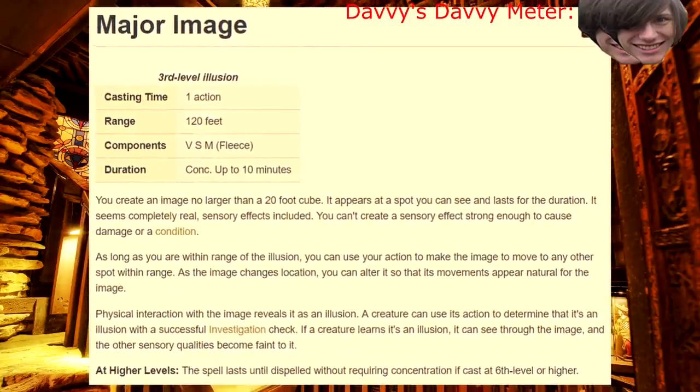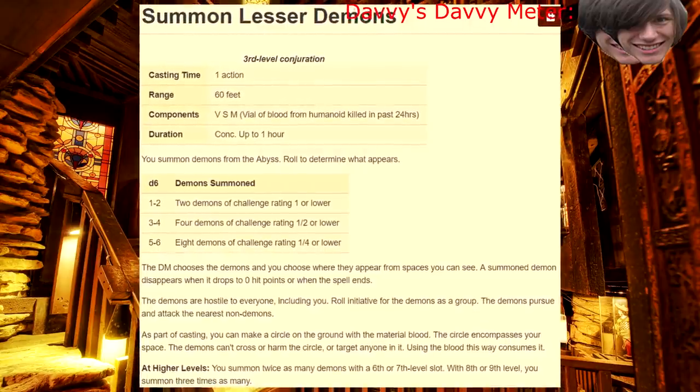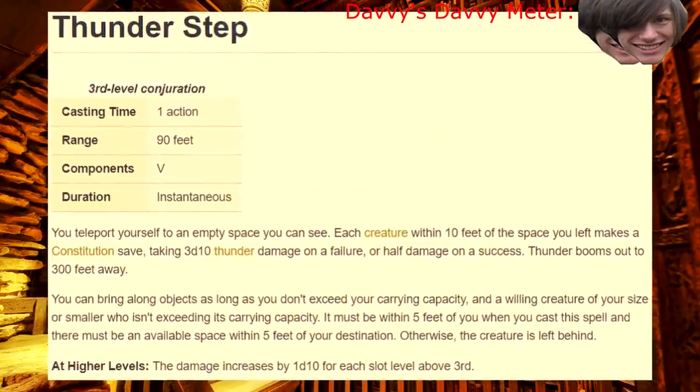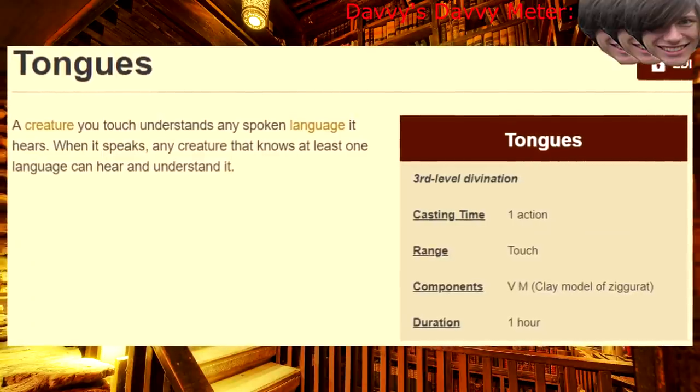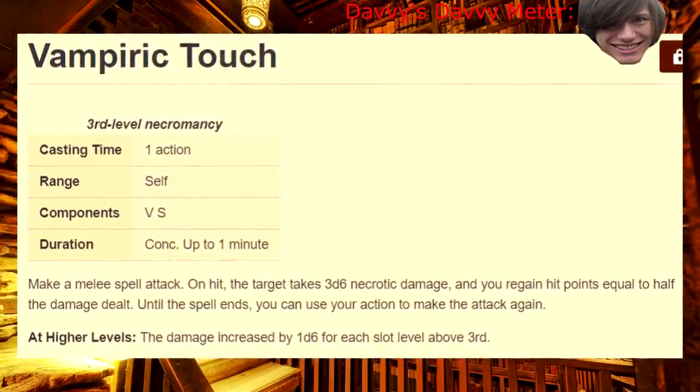Major Image — Minor Illusion's older brother. Remove Curse — you probably shouldn't be the one to use this. Summon Lesser Demons — sure hope you took that circle earlier. Thunder Step — swap out Misty Step for this, and then swap out this for Dimension Door. Tongues — sometimes there's no better utility than tonguing someone. Vampiric Touch — scales pretty well, but it's an underwhelming ability.